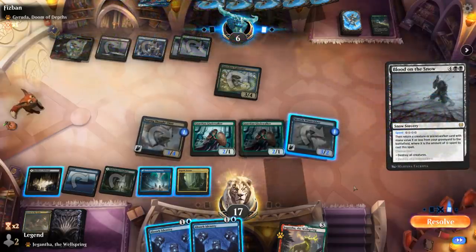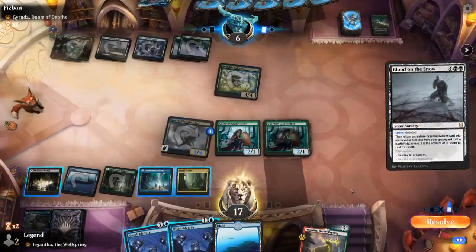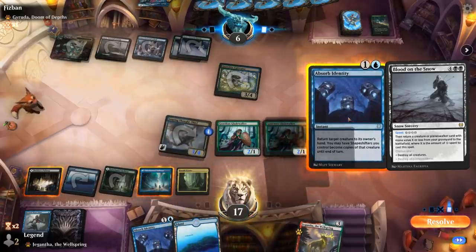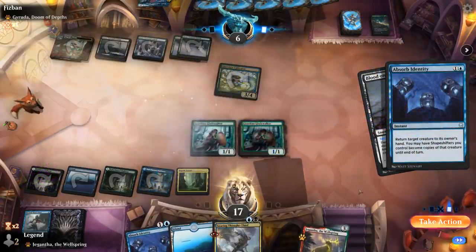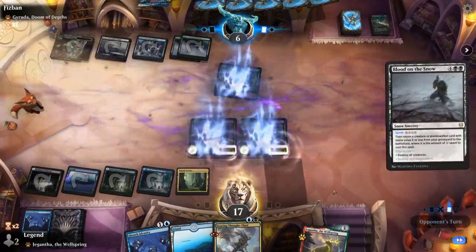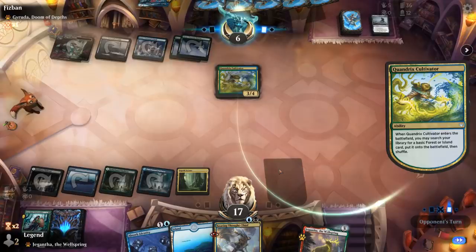Blood on the Snow to destroy all creatures — that is unfortunate. So we'll sacrifice a Windrobber, draw a card, and maybe find another Drown. Then I'm going to Absorb Identity bouncing Thought-Thief. I could have bounced my own Windrobber to turn my changelings into Windrobbers so I could sacrifice them to draw, but keeping the Thought-Thief around seems nice.